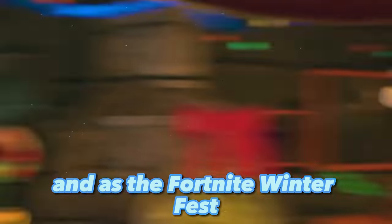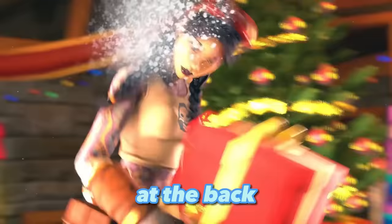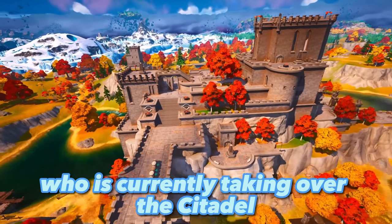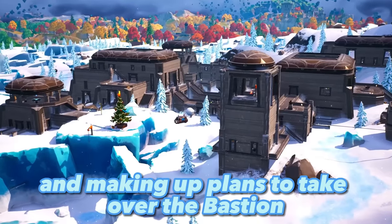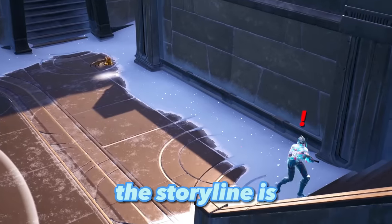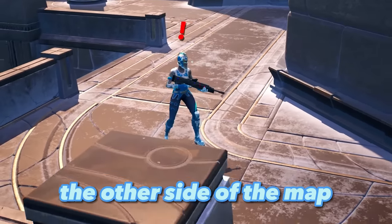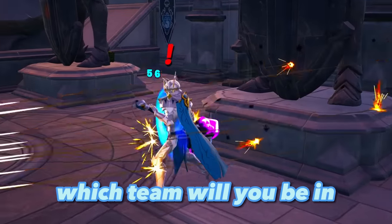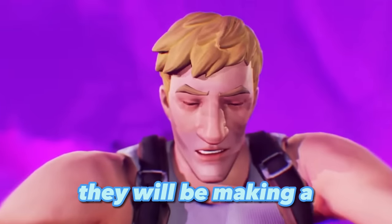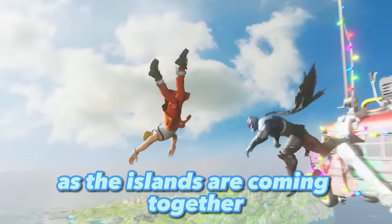As Fortnite Winter Fest 2022 continues, the storyline progresses in the background, with the Ageless Champion taking over the Citadel and making plans to take over the Bastion. In this current Fortnite Chapter 4, the storyline revolves around the two factions — the Bastion on one side of the map and the Citadel on the other. The Group of Seven are missing, and they will likely make a great return.